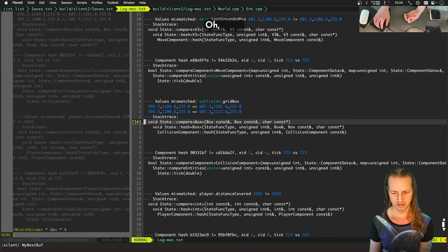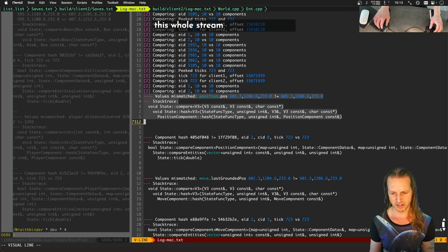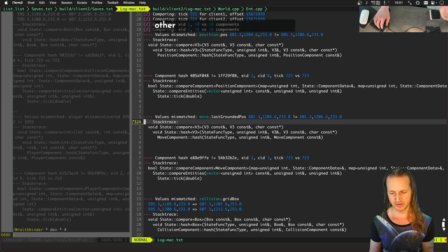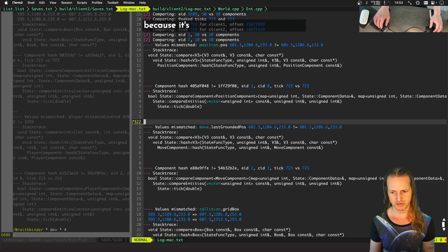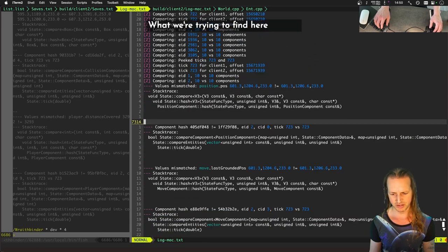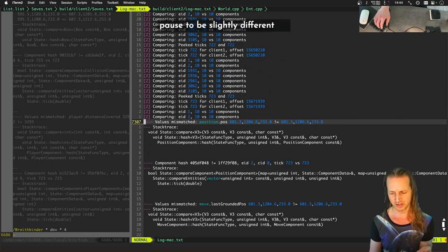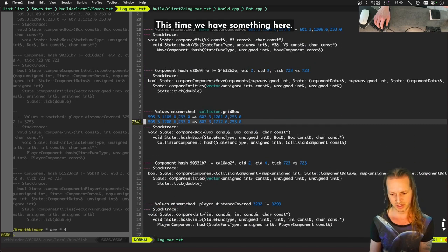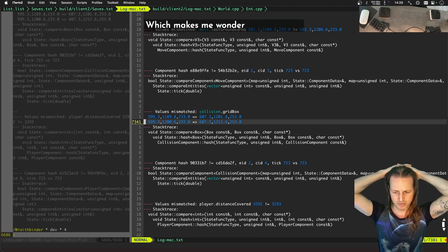This time we have a 'collision grid box is different' — that's new information. This is what we've been trying to track down all stream. We get a position that's slightly different sometimes in Y, sometimes in X, sometimes both, and we haven't been getting other information that really helps. The collision grid box is based on position too, which makes me wonder why it wasn't an issue before.